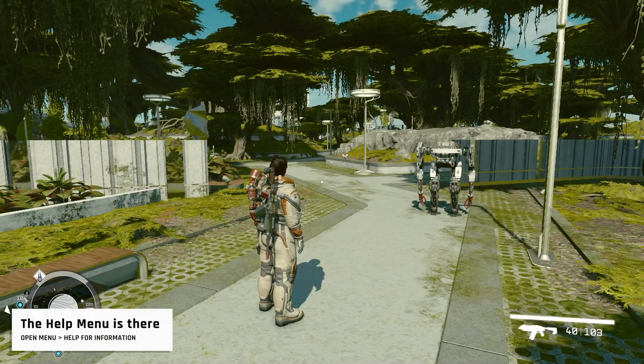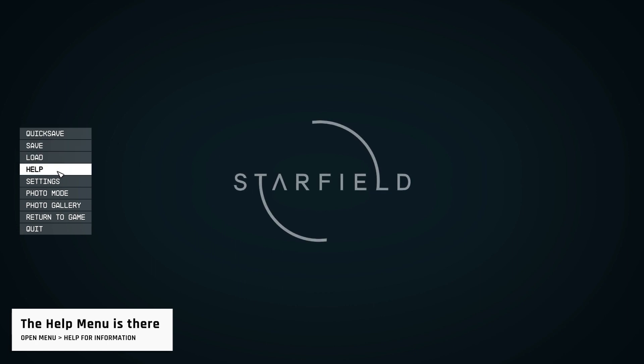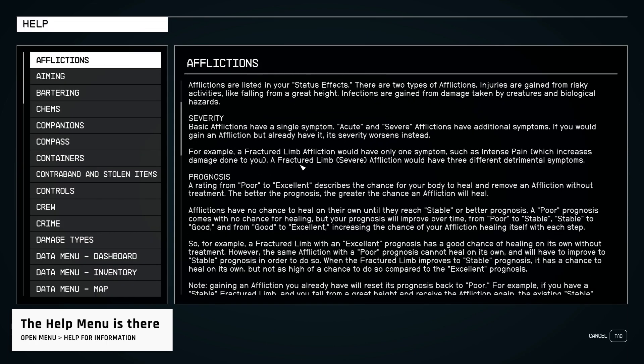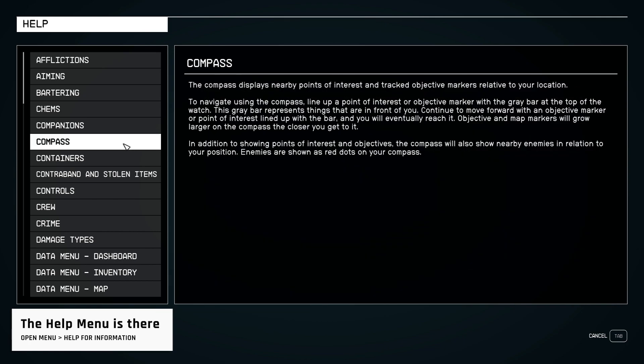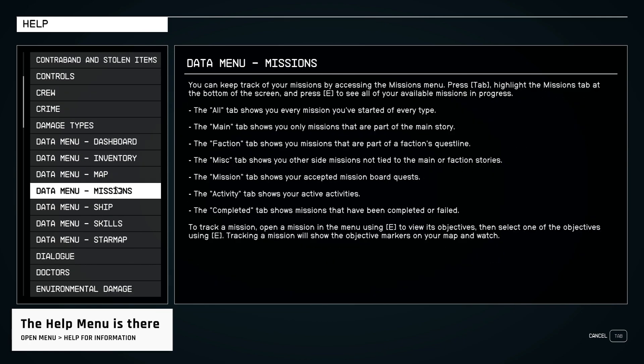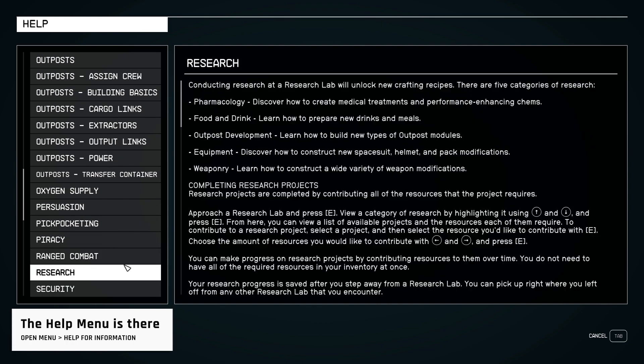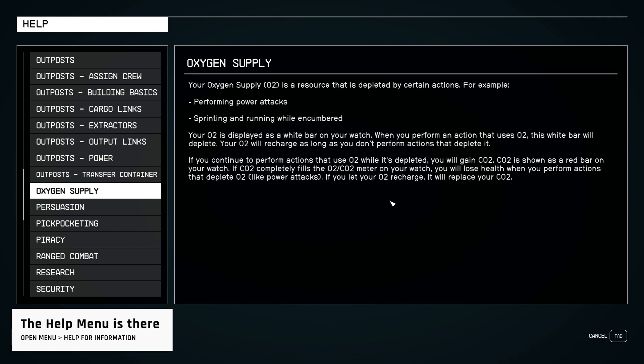One crucial but often overlooked feature is the in-game help menu. It provides a wealth of information and tips about the complex systems in Starfield. Make sure to consult it, especially when diving into activities like outpost building in the mid-to-late game. Many of the game's features are clearly defined here, so before googling it might be a good idea to take a look in the help menu first.